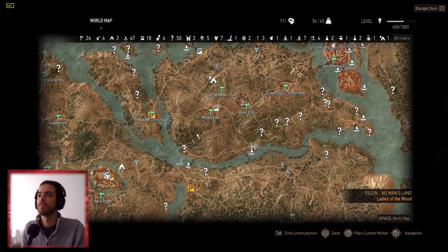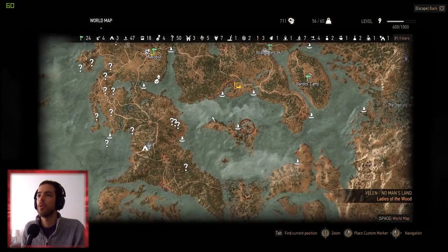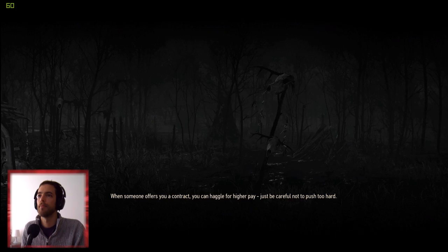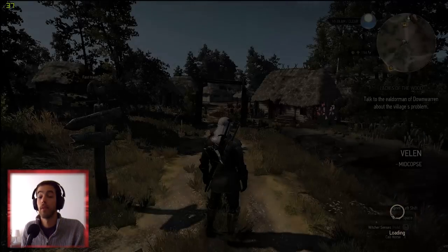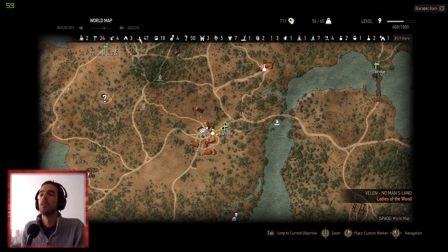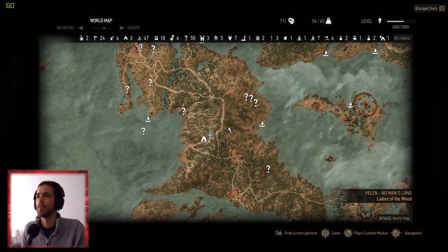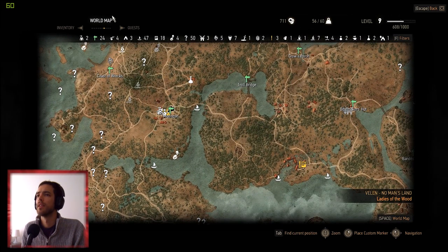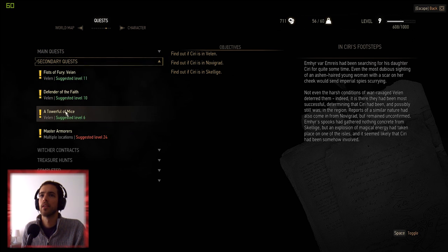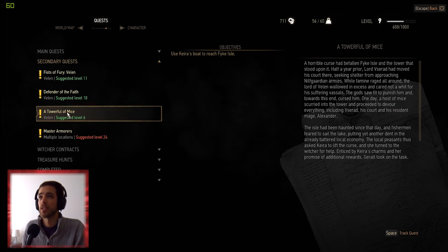Let's just check out a question mark. What quest have I got on here? I've talked to... Keira — I've forgotten her name — the sorceress from around Midcopse. Let's have a quick look-see. There we go — Fikile. I'm level 9 and it's level 6, so let's just give it a go.